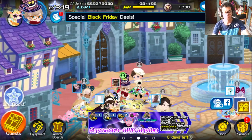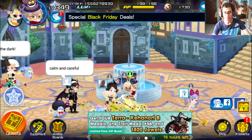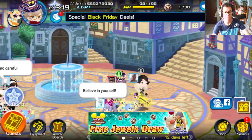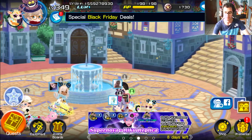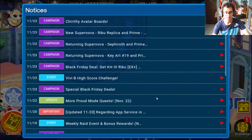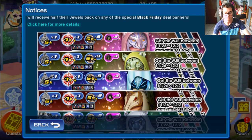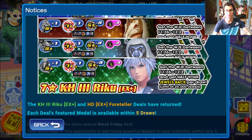Hello guys, welcome back to a new Kingdom Hearts Union Cross video. Right now I'm going to talk about which banner you should be pulling on, because we actually have the Black Friday sales. Let's go over the notices we've been getting. For Black Friday, we have some awesome deals — the return of the Four Tellers and also Kingdom Hearts 3 Riku X.